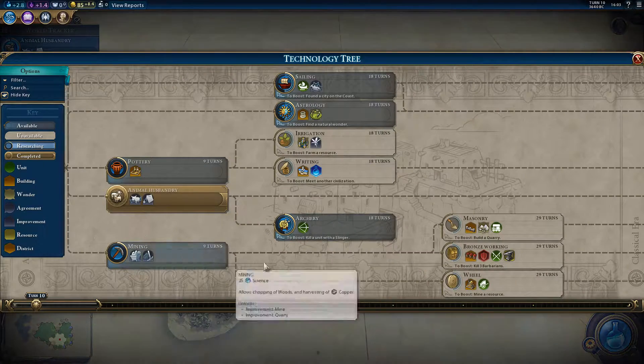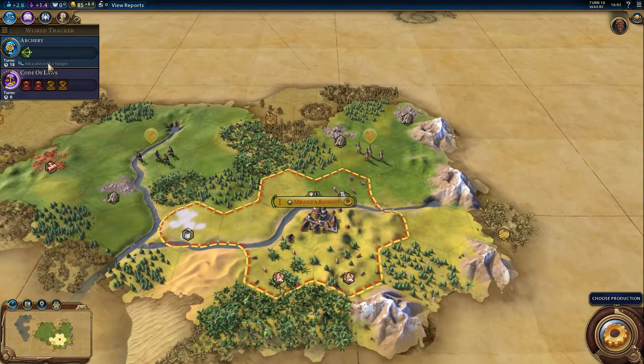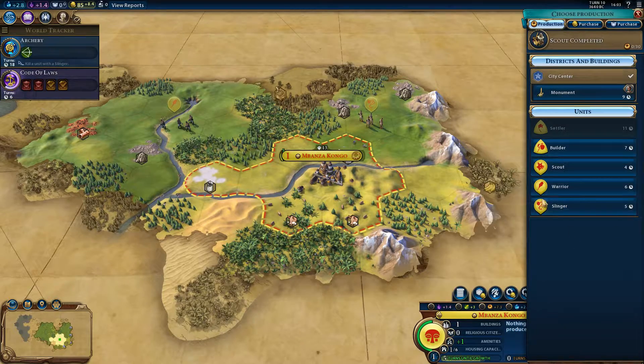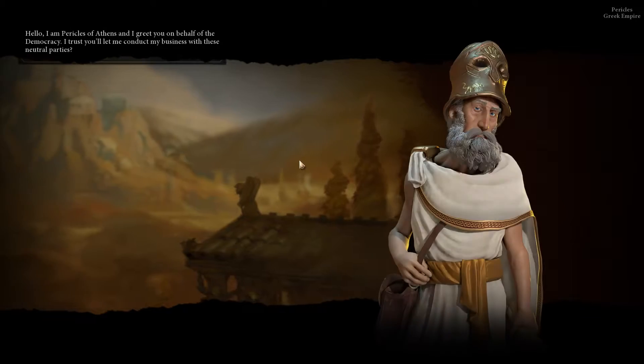Let's research archery. I think between now and nine turns we can kill a barbarian with a slinger — once we do it will get boosted by nine turns, so we can finish it quickly. Let's grab another scout. It's not the greatest of starts, building units like this — I was hoping I could start on a worker right now.